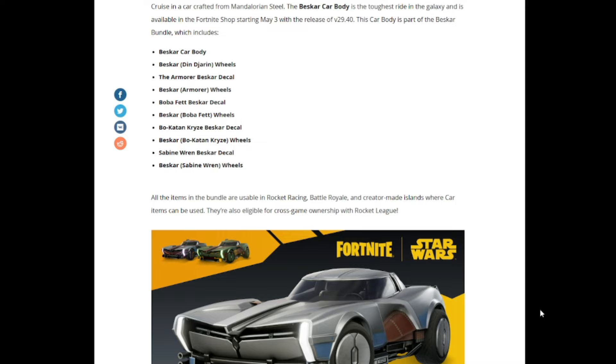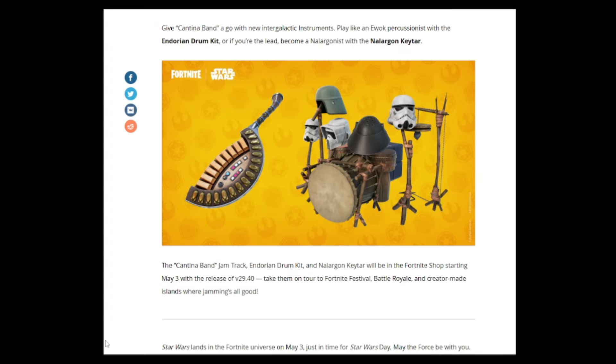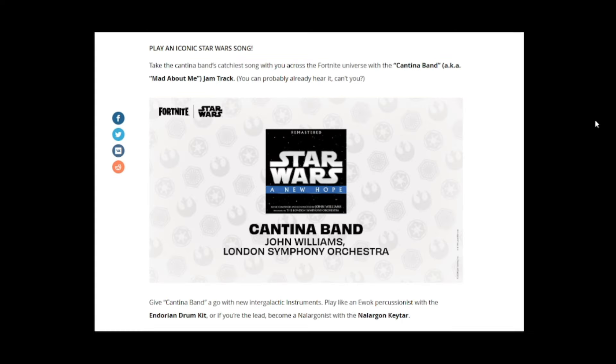For Fortnite Festival, you can play like an Ewok percussionist with the Indorian Drum Kit, or become a Nalarginist with the Nalargin Keytar. The Cantina Band jam track, Indorian Drum Kit, and Nalargin Keytar will be in the Fortnite shop starting May 3rd with version 29.40. These instruments are usable in Fortnite Festival, Battle Royale, and creator-made islands — more places than just Festival.